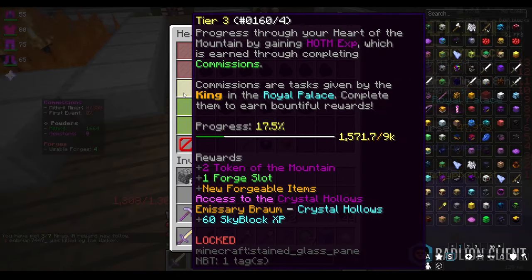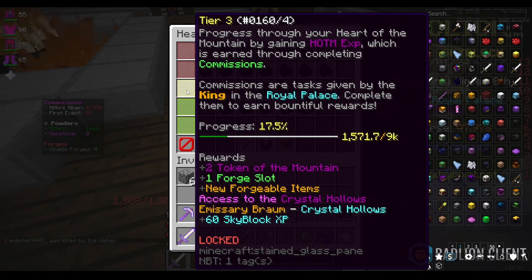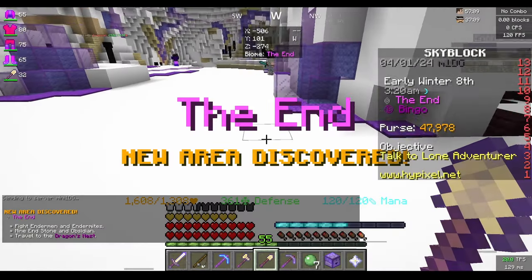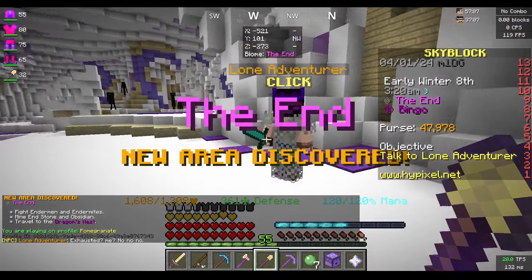That gets me to 1,500 Heart of the Mountain XP out of 9k. I need to get to Heart of the Mountain level 3 to enter the crystal hollows, so I'll do tomorrow's and the day after's dailies. For now, we're going to enter the End.